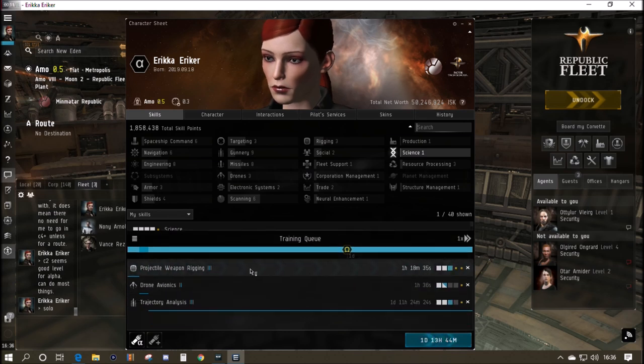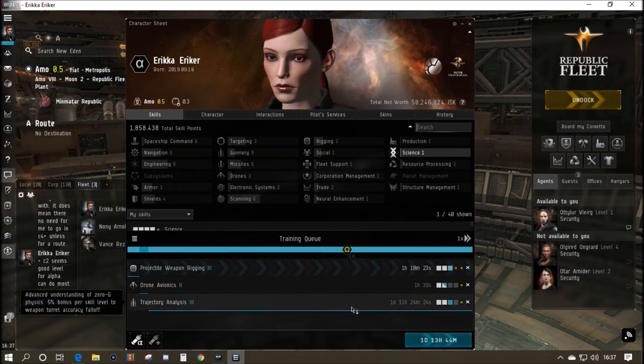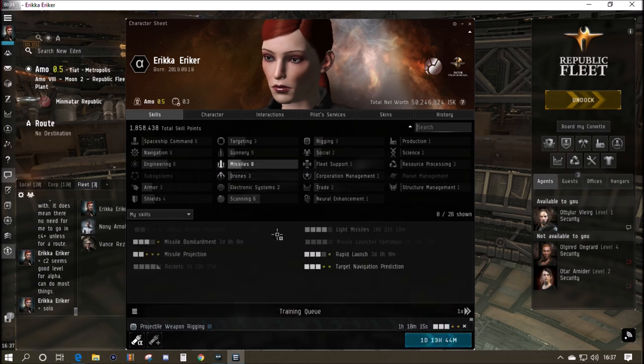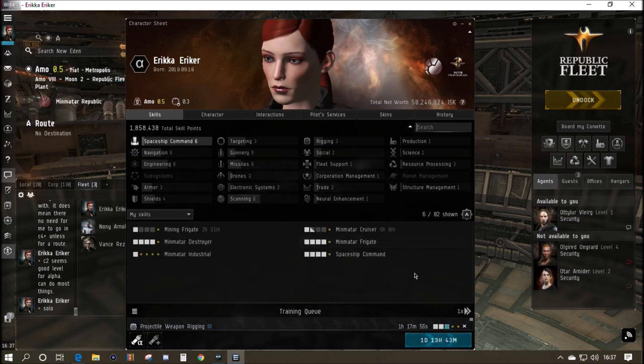As I've said in the first episode, I'm training her to be across-the-board average. Projectile weapon rigging is going to finish first — that's so I can do a fit I'm planning. Always put the longest skill at the end of your training queue to rack up 24 hours worth. The turrets are all very average; I've got small projectile turret up to four, and I'm going to go for rockets five as my first tech two weapon system. I've never actually used tech two small projectile turrets in my EVE career.